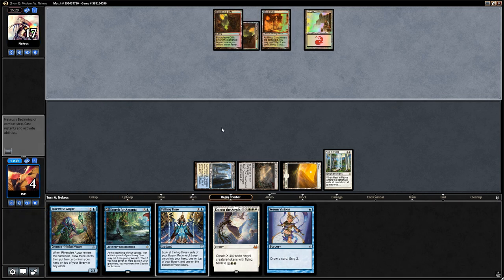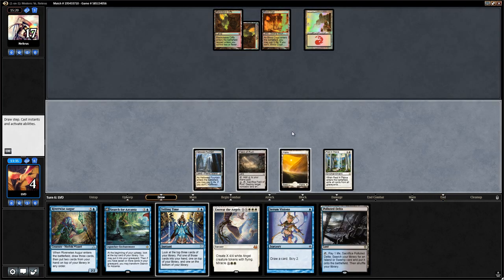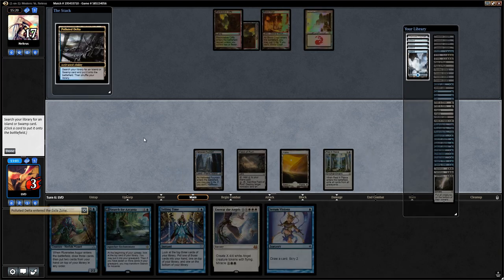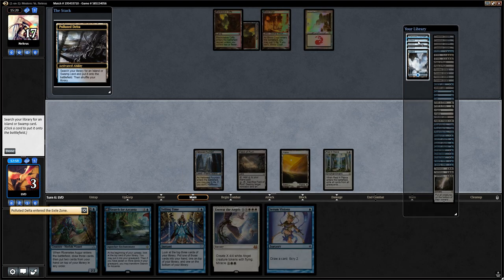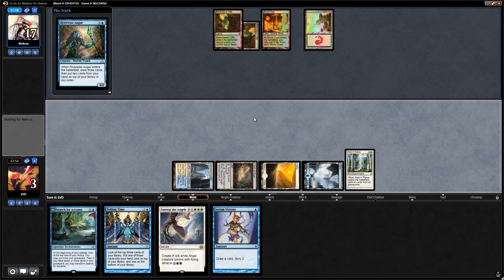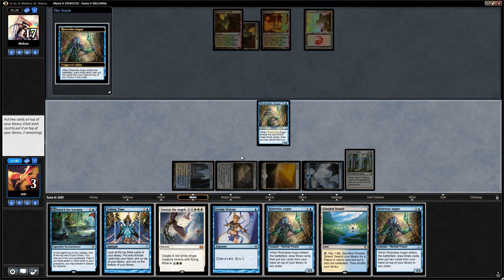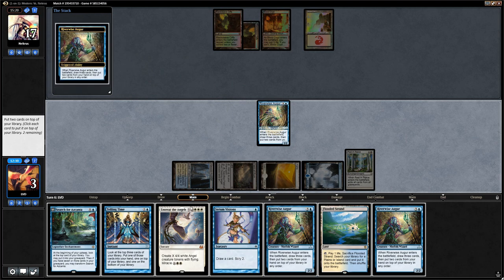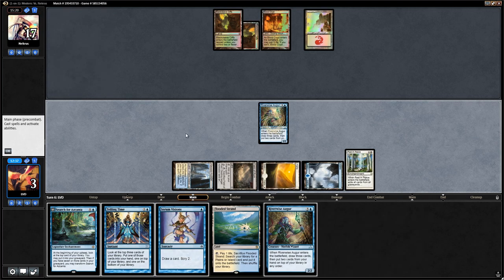We'll use Polluted Delta to draw. We need to be careful about fetching because of Lightning Bolt. We could fetch, play the Augur, and next turn set up Entreat for two — which puts a lot of pressure on the opponent. We might die to Lightning Bolt regardless. Let's just use the Augur, put Entreat on top of that. Opponent says go and we make two Angels — playing around Kolaghan's Command dealing two damage to kill us.